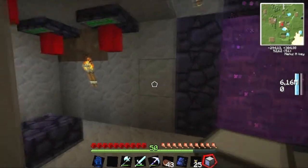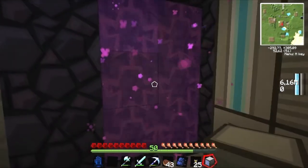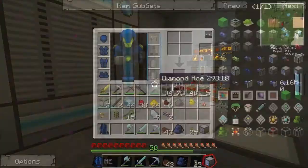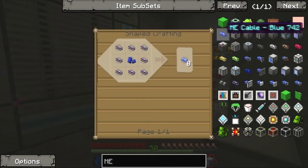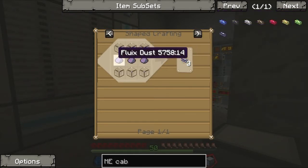Put it right next to it — or it's way more fun on the wall, actually. But to do that I need more ME cables. Just a normal ME cable — why does it have to be with flukes? I hate flukes.